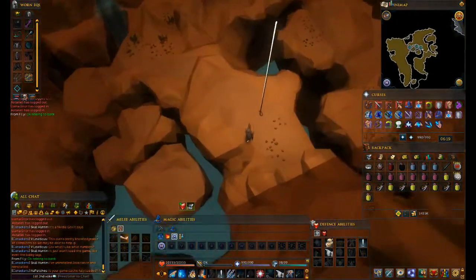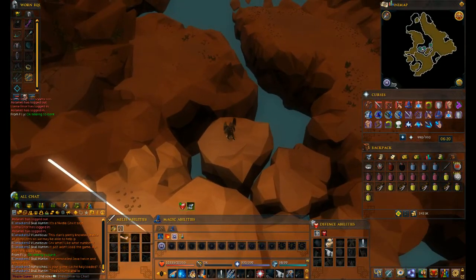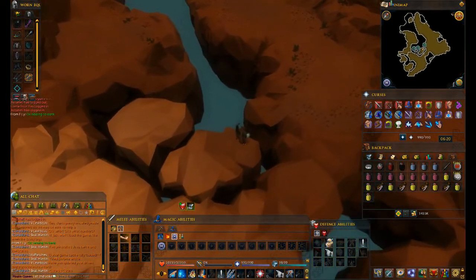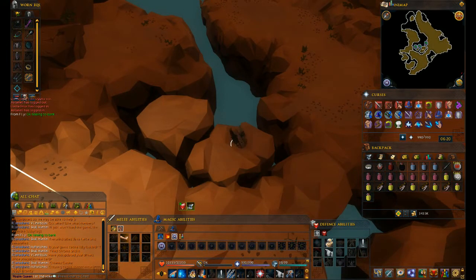Hey guys, how's it going? It's 1st2ndVoke here, and we're just going to be doing a DPS guide. This is going to be with this setup, this gear — actually I will go back to the bank and switch this out for a scrimshaw of elements. So this is just going to be a DPS guide, this is my way of DPSing. Some people have better ways of DPSing; I don't think this is the strongest way, however if you're new to it and you're trying to learn a DPS rotation, this will be a decent one to follow.